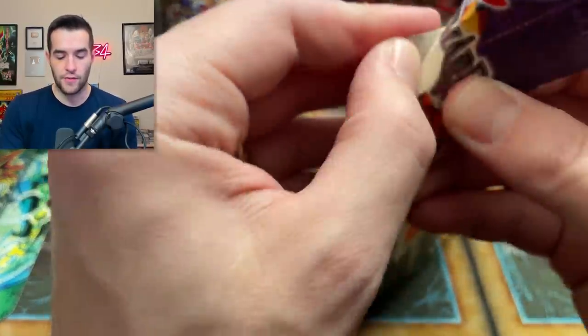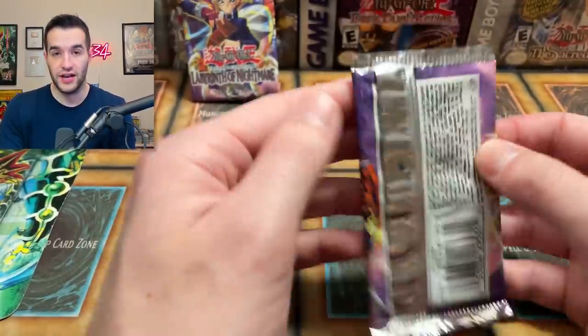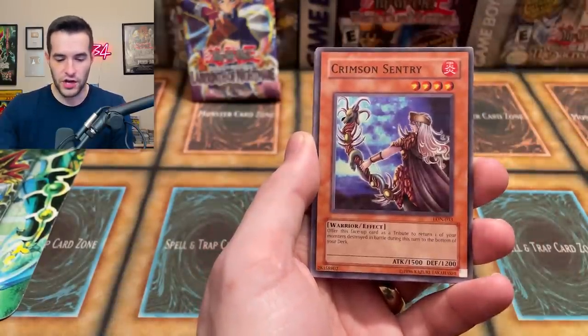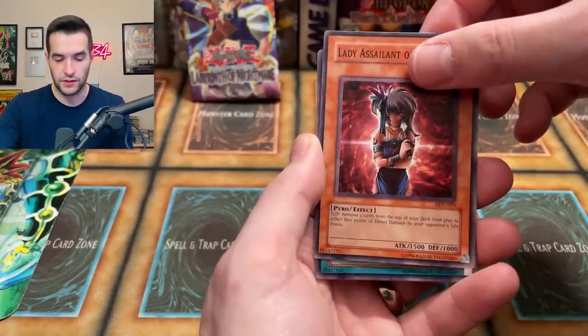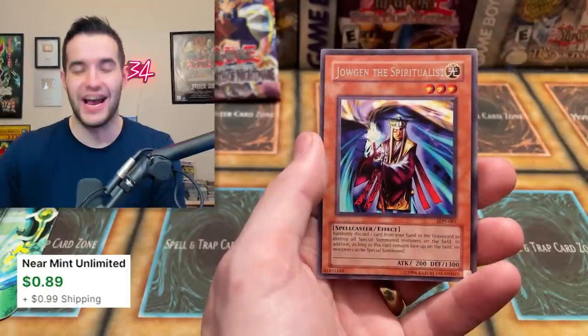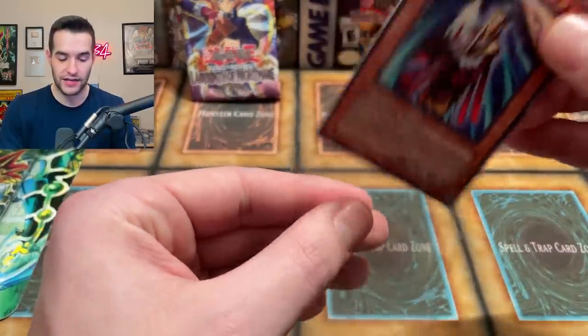Back to Labyrinth of Nightmare — will it be another ultra, a secret, a super, or a dud? Deal of Phantom, Flying Fish, Crimson Sentry, Collected Powers, Gross Ghost of Fled Dreams, Lady of the Lake of Flames, Dragonic Attack, Spherous Lady, and Jaugen the Spiritualist. This guy has had some shenanigans throughout the years — we'll take that as a rare. At one point his first edition was like 50 bucks for a little bit, it was insane.